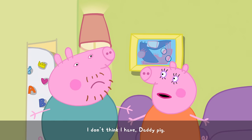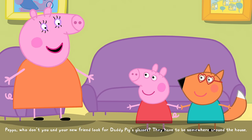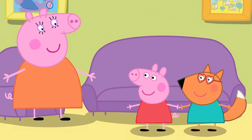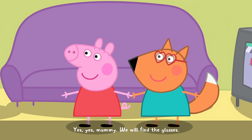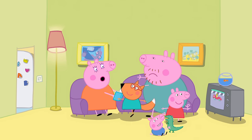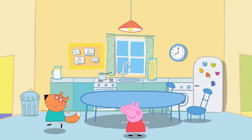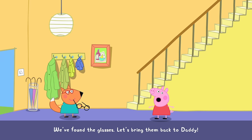Now we actually need to go and find those glasses, and they can be in a couple of different places. What I did was I just went to the left, and if I didn't find them in the main entrance room, I went upstairs to the bedroom and they were there. They're really hard to miss — this is a kids game so you'll find them somewhere in the house. There's only four rooms to go and visit. Once you find the glasses, just bring them back to Daddy.